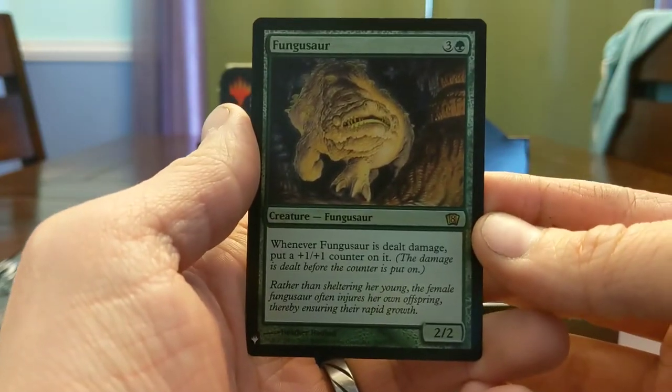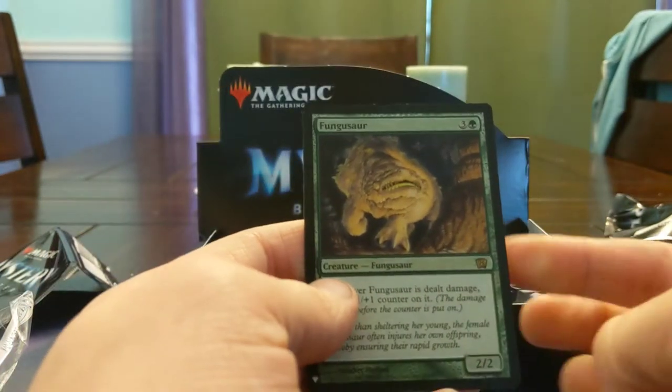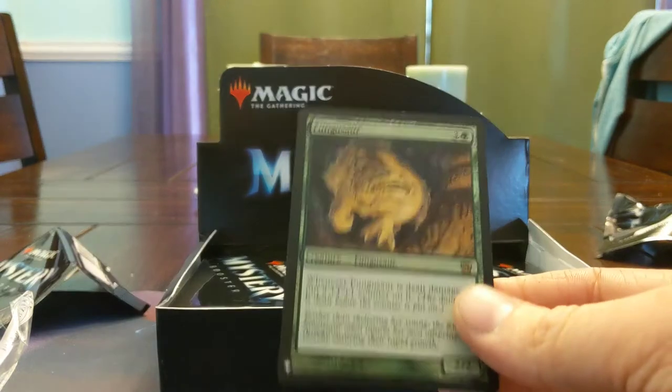And a Foil Fungasaur — four mana, 2/2. When it's dealt damage, put a plus 1 plus 1 counter on it. You really need to make this a little bit stronger before it starts to become a problem, but chump blocking it is otherwise not super effective.